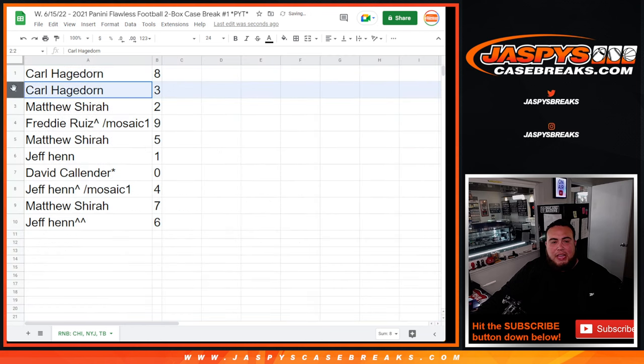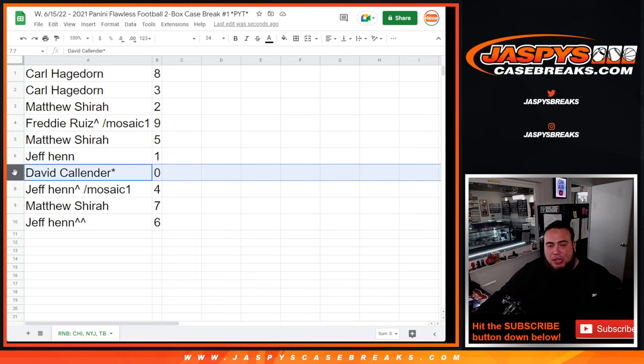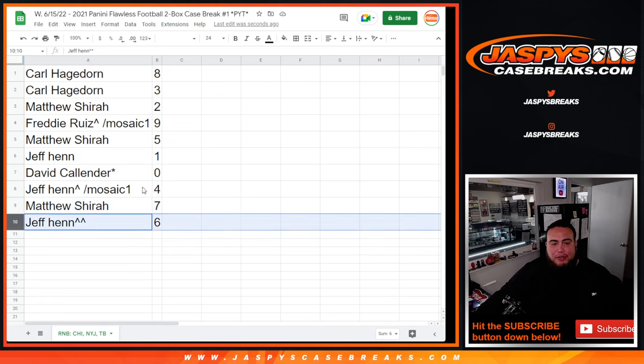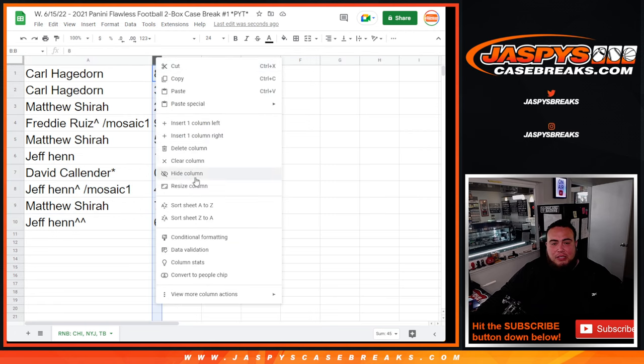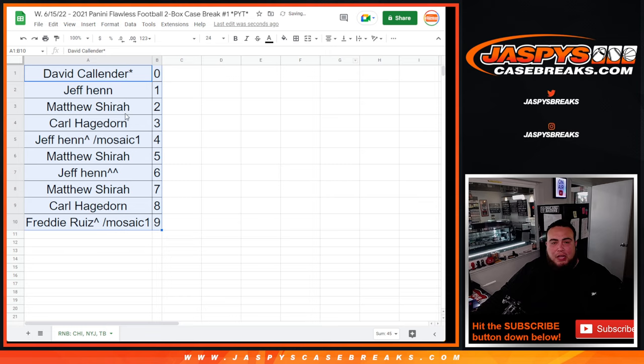All right, so Carl with 8 and 3, Matthew with 2, Freddie with 9, Matthew with 5. Jeff, any one-on-ones will be yours. David, if there are any redemptions or blockchain cards, it'll go automatically to spot 0 — and of course anything with 0 as the first number on the left side. Jeff with 4, Matthew with 7, and Jeff your free spot is 6. So there you go, guys. I've got to do one more RMB randomizer, then in a separate video we'll have Pikachu number 1 going down. Appreciate it, guys. Good luck.